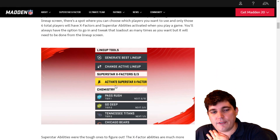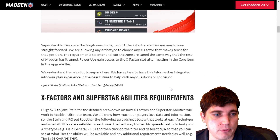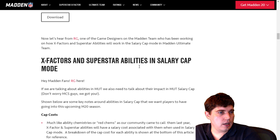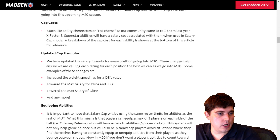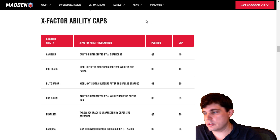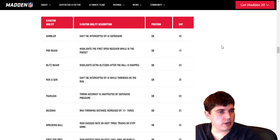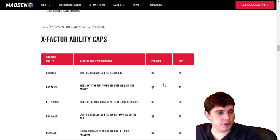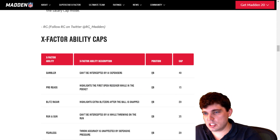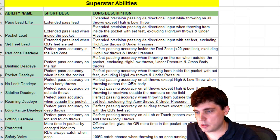This is how you activate. You need to activate your X-Factors and your abilities. So make sure you actually have them active when you put them in your team. I want to go through the actual abilities. There's a couple of places you can read it or you can download their spreadsheet.